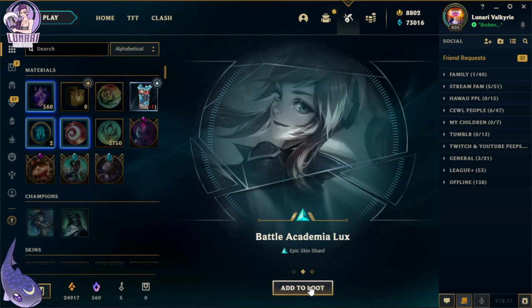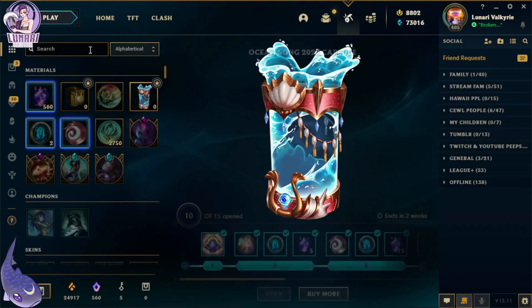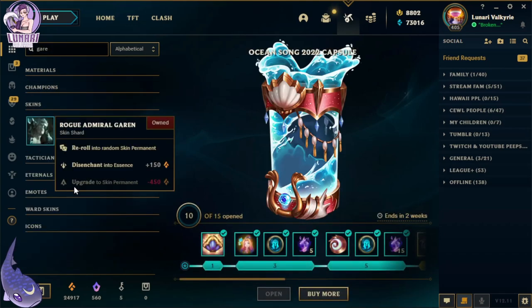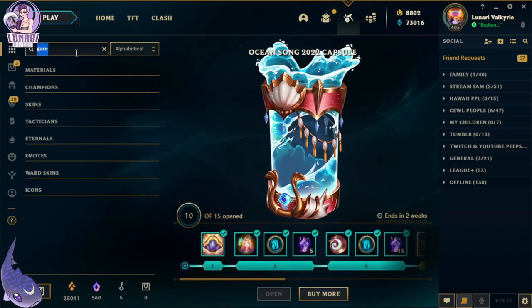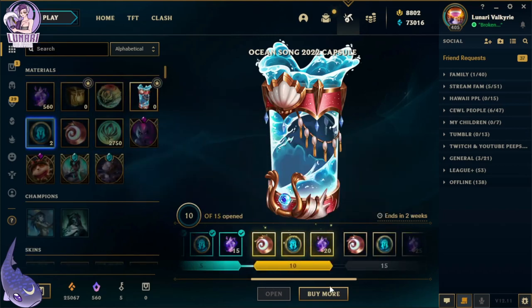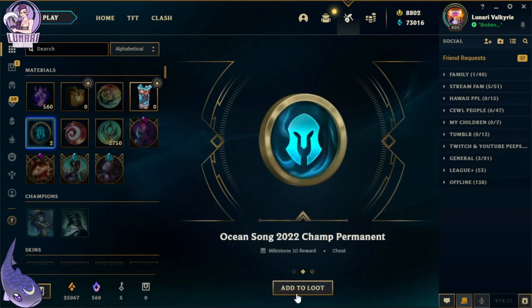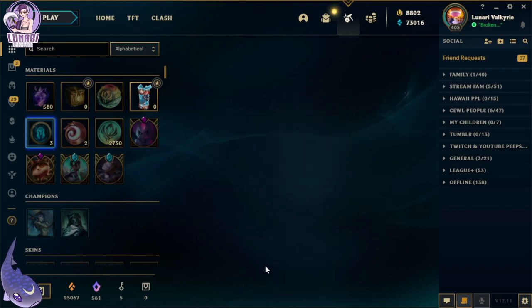Battle Academia Lux — can't go wrong with a Lux skin — and Tyrant Swain. And here we are — another epic skin permanent and 20 mythic essence. Very cool.